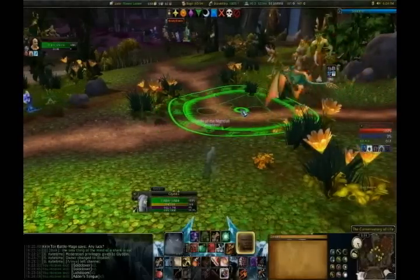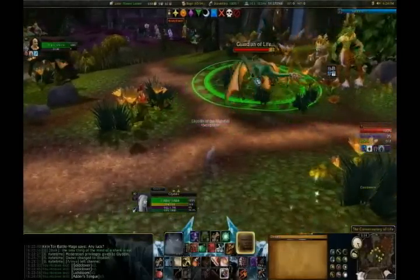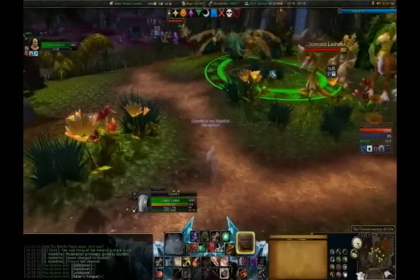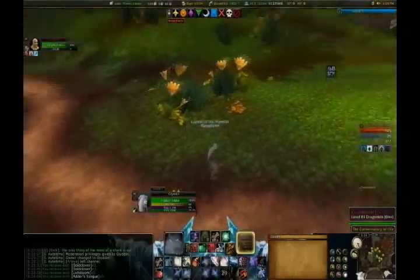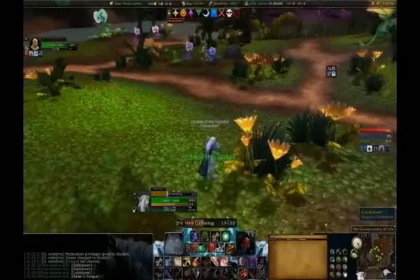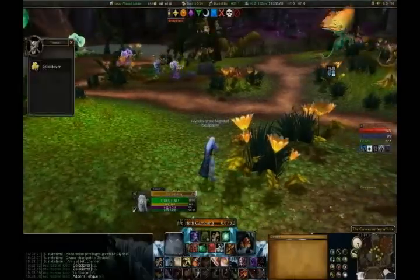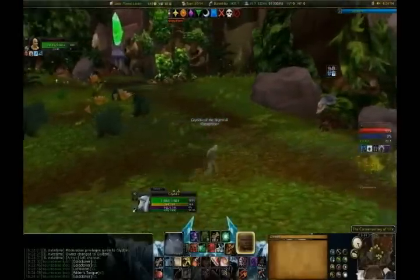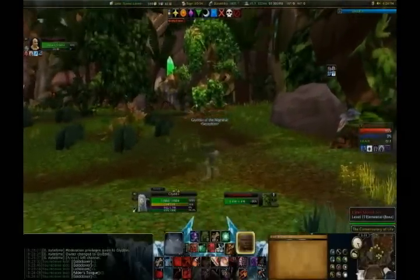Here I'm going to distract him at the furthest left point of his patrol — the one all the way back. There's the distract. I'm going to position myself to the right of the herb so that when I pick it I'm further from the flower pack. If you go too far right you will pull the elder, however. I've done that and gotten out quickly and de-stealthed. Now I'm going to despawn the elder.